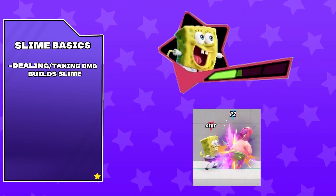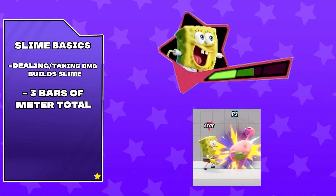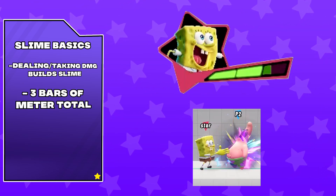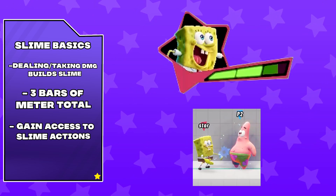Slime is granted whenever you attack or get hit by an opponent. There is a total of 3 bars that you can fill up, with the first one filling up pretty quickly, the second one filling up a little bit slower, and the third one filling up the slowest. With slime, you are able to use different techniques that each have a different cost to use. Let's see what these techniques are.